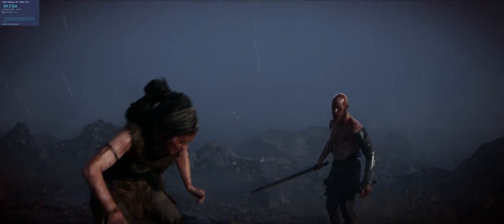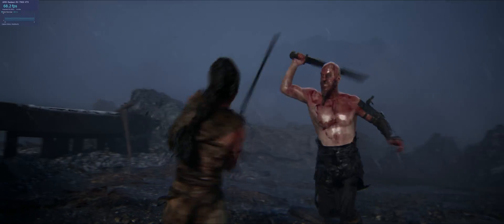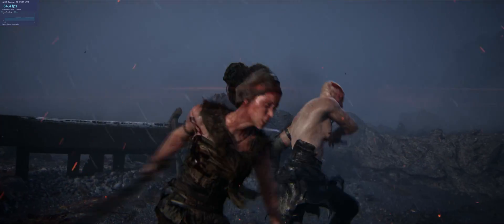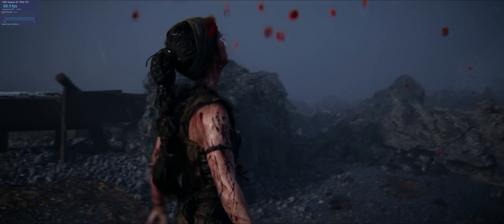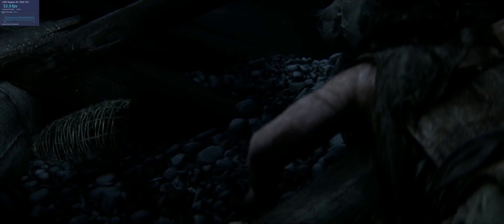Senua is no speed demon — I'd classify her as a slow walker, and while you can jog, I won't even call it running. The way the story is presented makes you want to walk cautiously and constantly look around to see if that scream is a real person or just part of your psychosis. Even the combat is methodical, focusing more on the struggle of the situation than the swordplay. I think the visuals warrant the heavy performance cost. I would recommend keeping the game at high settings and using upscaling just to get a few FPS above 30. Volumetric fog, effects, and accurate lighting add a lot to the feel of the game, and I'd rather sacrifice frame rate in a slow-paced game than sacrifice the feel of the environment.